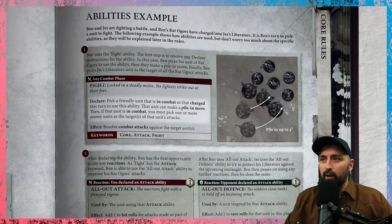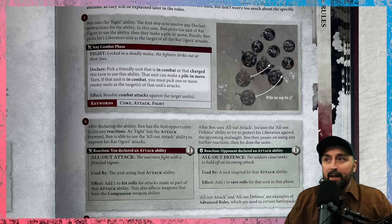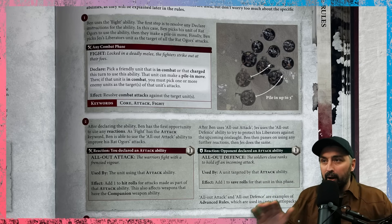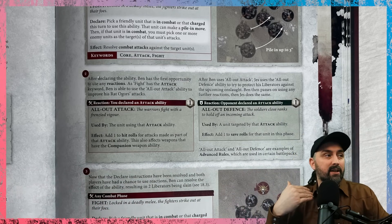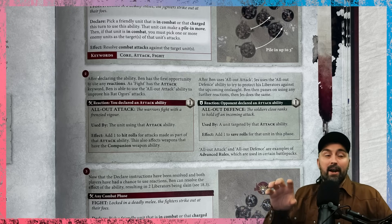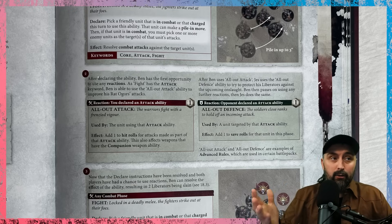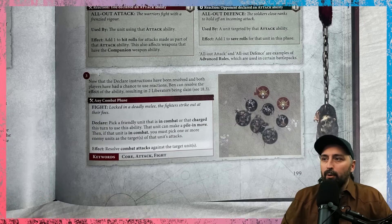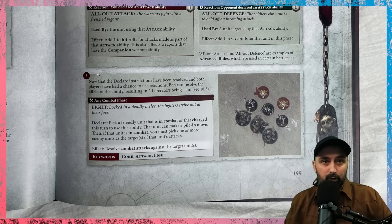Here's a detailed example from the rulebook: a player declares the Fight ability — a core attack-fight ability. They pick a friendly unit in combat or that charged this turn. That unit can make a pile-in move, then must pick enemy units as targets. That's the declare step. As the active player, I then react with 'All Out Attack' (a command ability giving +1 to hit), then my opponent reacts with +1 to save rolls. Finally, resolve the effect.